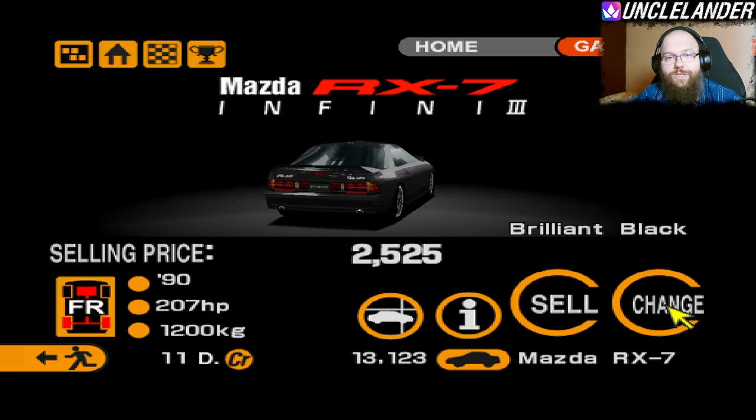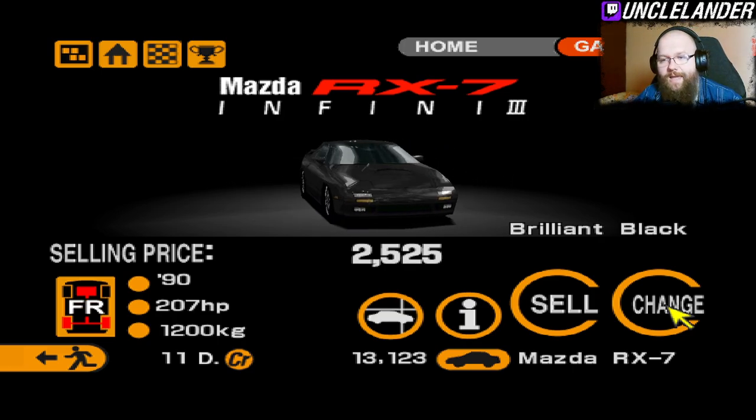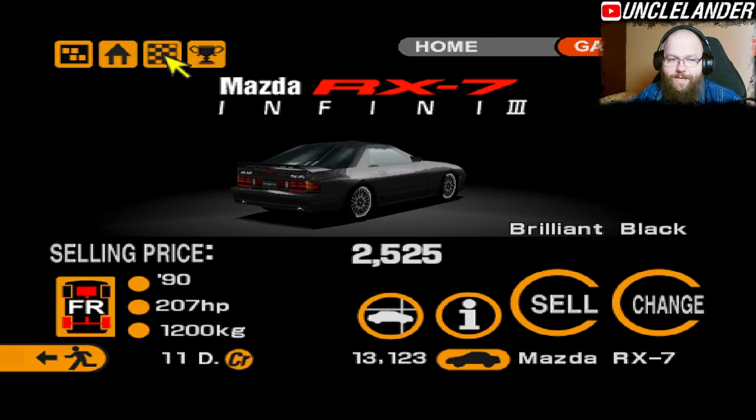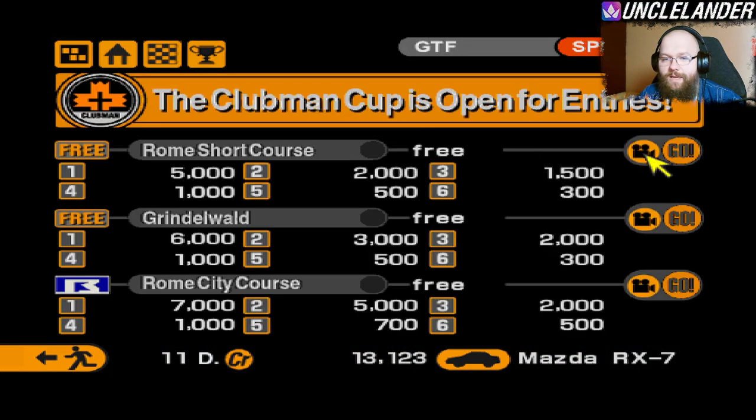On the last episode we managed to beat every single race of the Sunday Cup, and today on this episode we are going to move towards the Clubman races, which are gonna be a little bit more challenging and provide us with different tracks as well. The first race we have here is Rome Short Course, which doesn't have any requirements. Let's go.